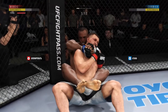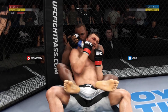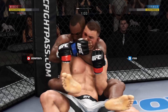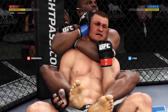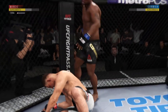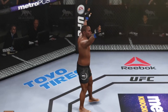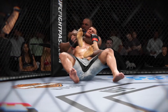Got that rear naked choke hand positioning. Trying to get that arm under the chin. It looks like this submission's locked. I believe he's in all kinds of trouble now. He's got that arm under the neck. He grabs a hold of the bicep. He's got the hand behind the back. He got it! Nicely done. Used excellent technique in getting that choke for the victory. It came down to tap out or go to sleep, and his opponent chose the former. The choke was clearly sunk in deep.